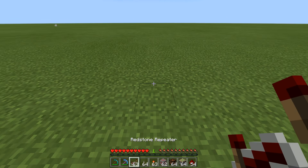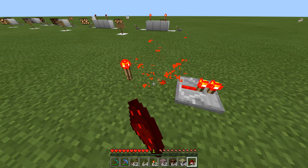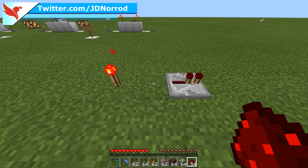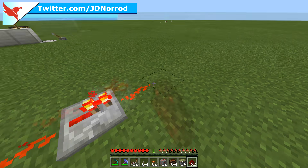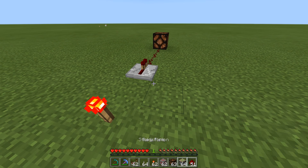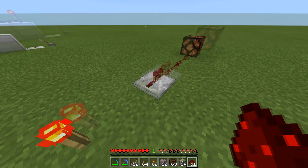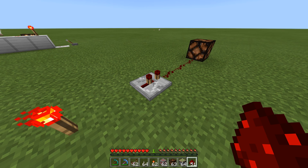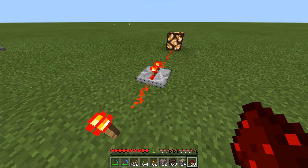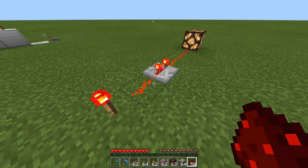Getting into repeaters — as far as the delay goes, the ticks on the repeater: I believe it's 20 ticks per second in the game. If I put this redstone here, you notice the repeater comes on right away — there's actually a slight delay when you add a repeater, but it's only slight. If I add one tick more, notice there is just a slight additional delay. The delay gets a little bit longer each time.